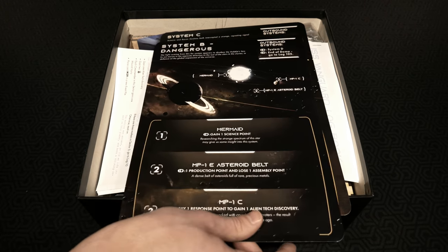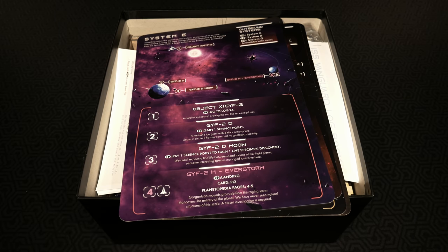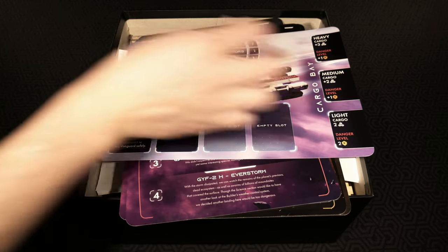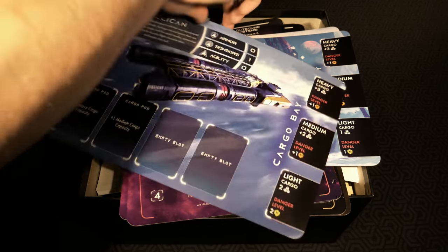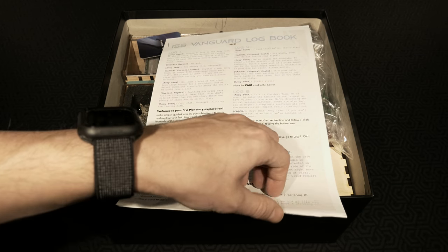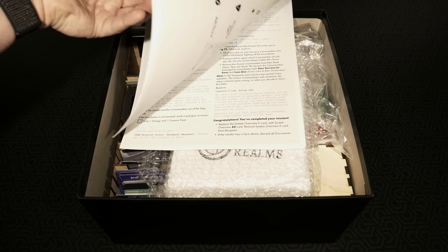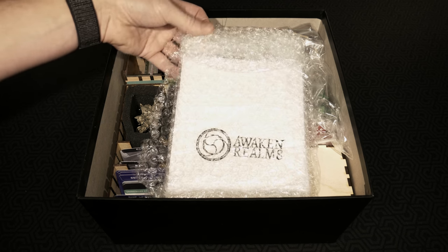Flipping these over to the opposite side we actually have some ships here - the Space Ranger, the Dragonfly, the Pelican, and finally this beast. Next inside the box is the ISS Vanguard log book - a lot of this runs into spoiler territory. There's a whole bunch of pages in this one alone - at least eight to ten pages worth of stuff and they look double-sided. We'll be seeing more about that later during the playthrough.